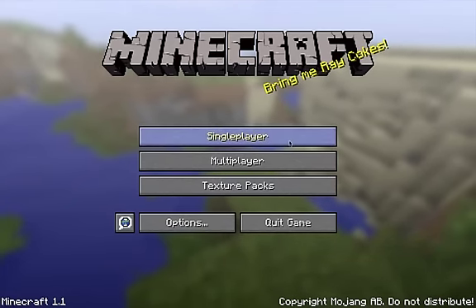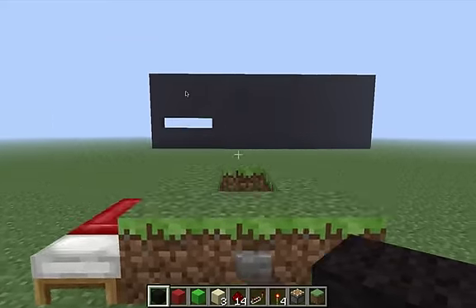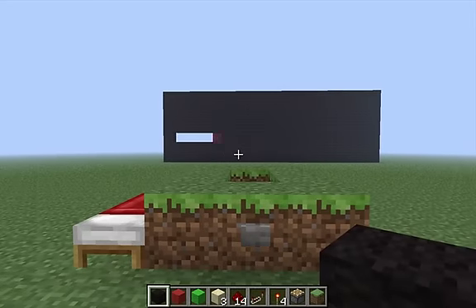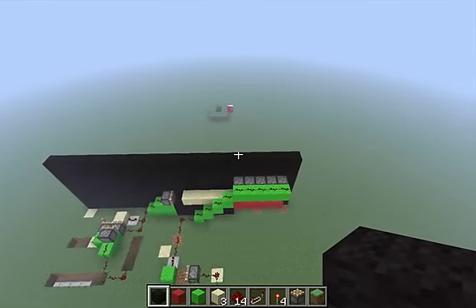Hey guys, what's up, Bob Wong here. I made this loading bar. First I'll show you how it works — it's actually really small. Watch, all the reds come out, and it'll load, and then the greens push it down and retract. Got to fix that, but that's it.